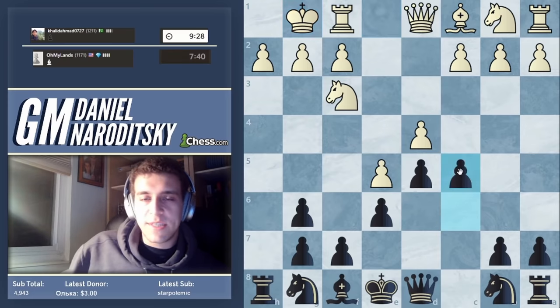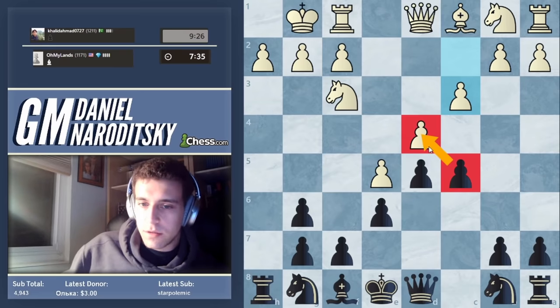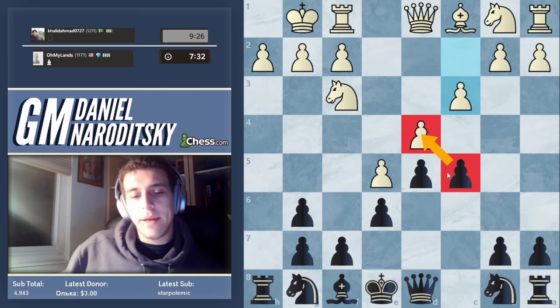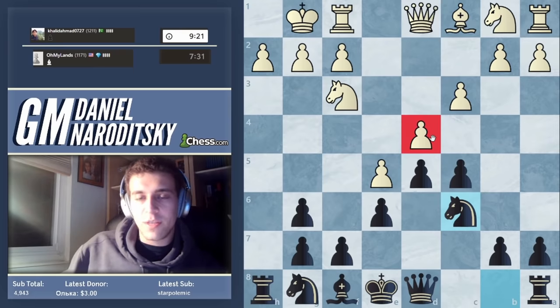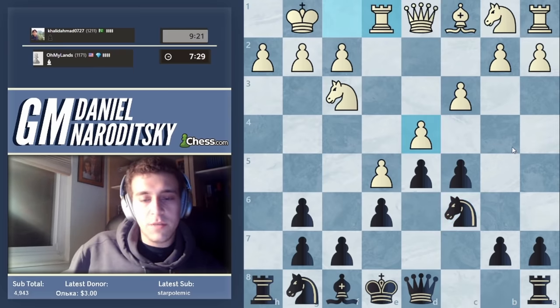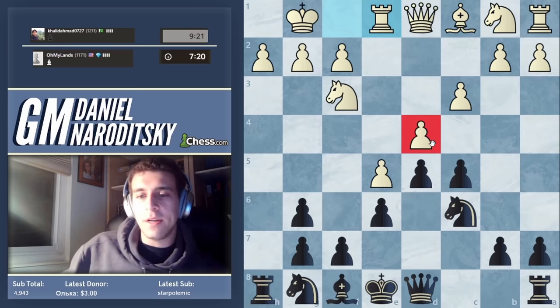The next move is c5. We need to follow through on our main idea. The move c5 accomplishes two specific things: it puts pressure on the d4 pawn, and it also opens up the c6 square for our knight, which is a super good square. We put more pressure on this pawn, and now we can kind of play as if it were the French — basically putting pressure on the d4 pawn until it cracks.